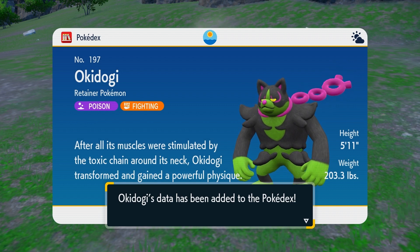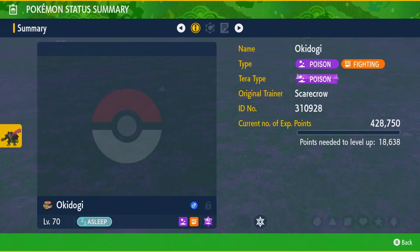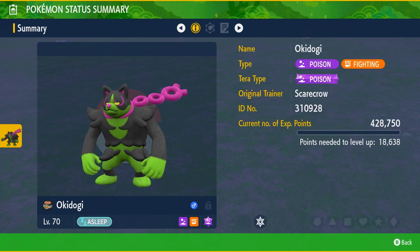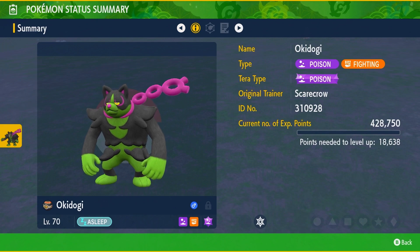Poison and Fighting type — after all its muscles were stimulated by the toxic chain around its neck, Okidogi transformed and gained a powerful physique. Let's take a look at that ability, Toxic Chain, because if you'll notice, it did poison my Breloom with Brutal Swing. The power of the Pokemon's toxic chain may badly poison any target the Pokemon hits with a move. So this basically gives all of your moves the chance to poison, which is pretty good.